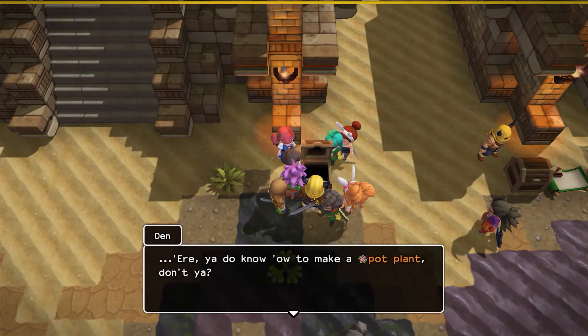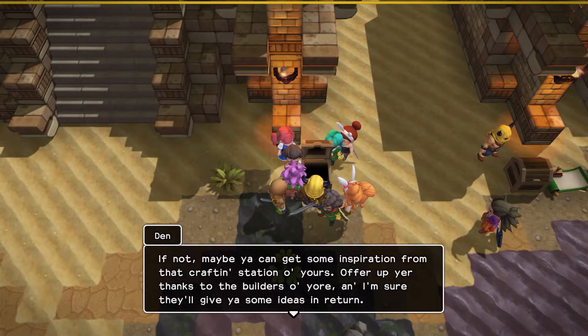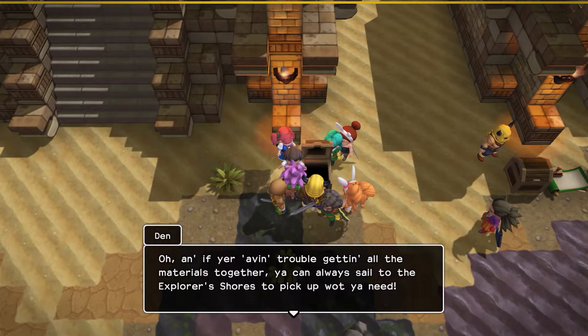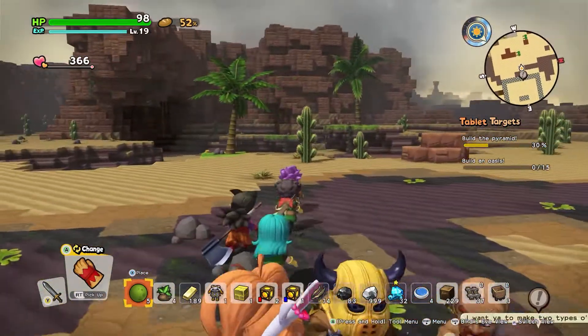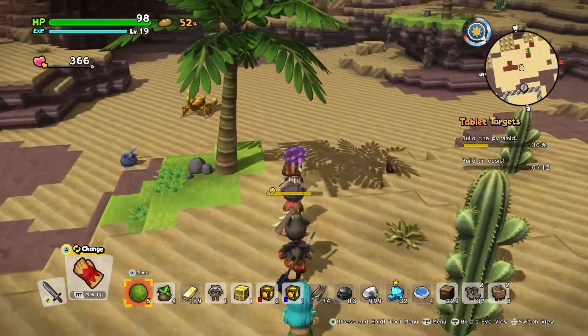Here, do you know how to make a pot plant? If not, maybe you can get some inspiration from that crafting station of yours. Offer up your thanks to the builders of your run — I'm sure they'll give you some ideas in return. And if you're having trouble getting all the materials together, you can always sail to the explorer shores and pick up what you need. Alright, thanks dude. So let us go get on with the pouring water down here.